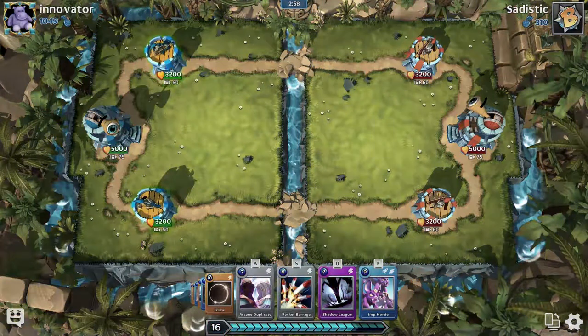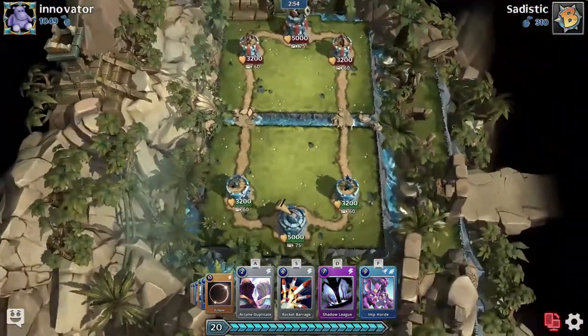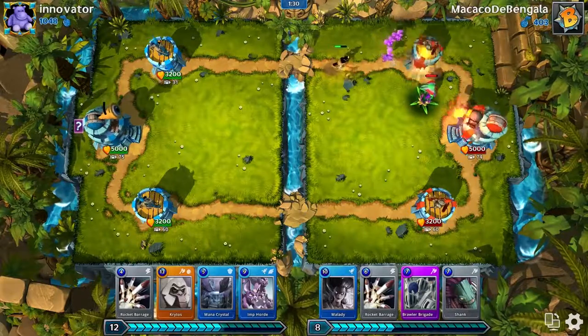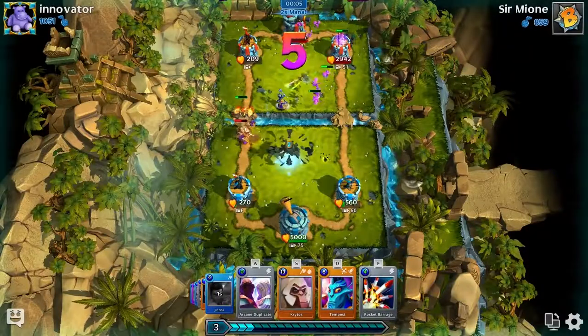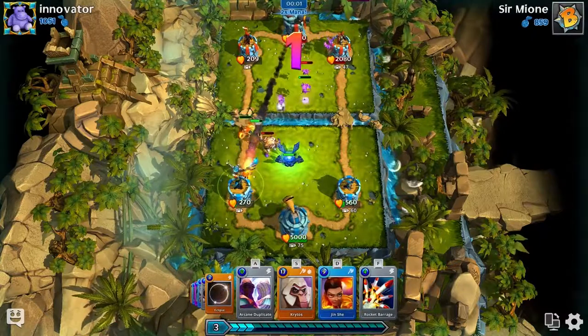Each player starts a match with 2 base towers and a throne. By default, you start on the left, but you can unlock the camera and move it to any angle you prefer. The objective is to destroy your opponent's base and protect your own. Killing the enemy throne is an instant win, but if that doesn't happen within 5 minutes, the player with the most towers standing takes the victory.